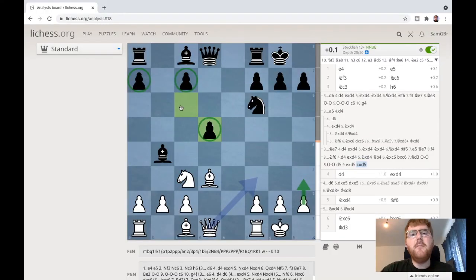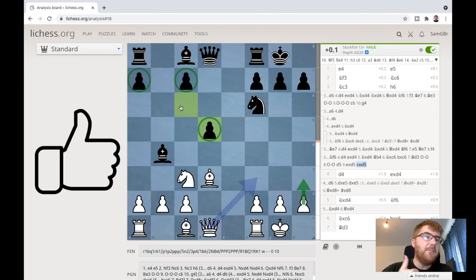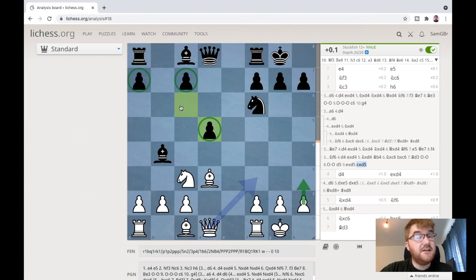Those are my control-the-centre opening tricks with e4, e5. Playing this very solid system allows black to go wrong, and you'll be amazed how often black does go wrong by playing one of these suboptimal moves. Your general plan is to play d4, exploit your lead in development, control the centre - and when controlling the centre, you control the game. If you like these kinds of videos, please give me a thumbs up and a like, and I'll see you on the next video.